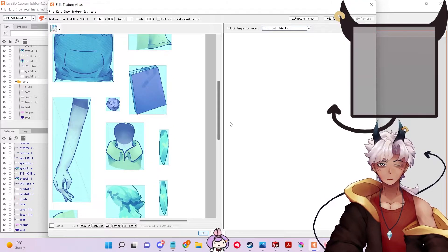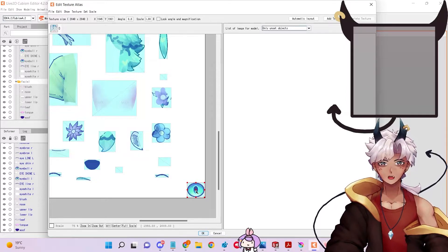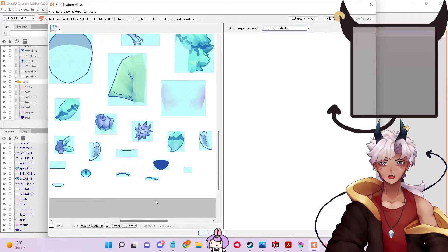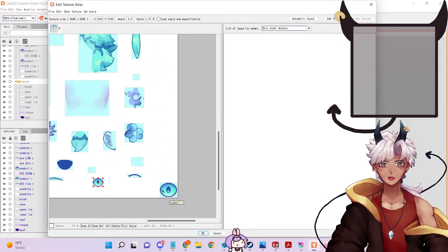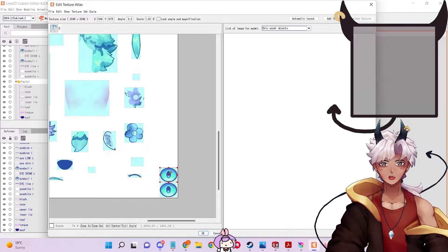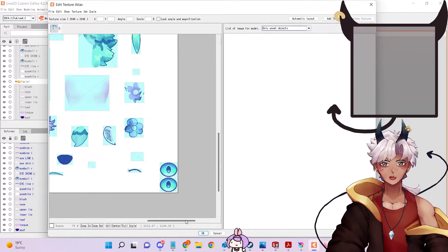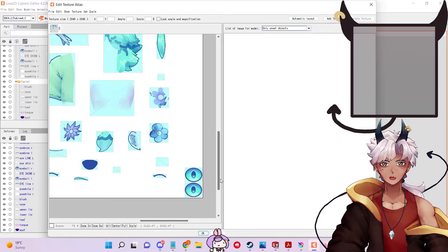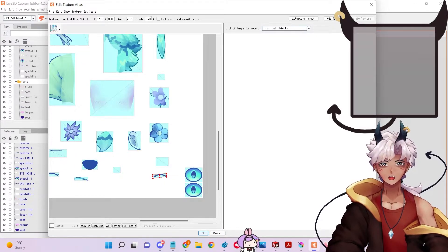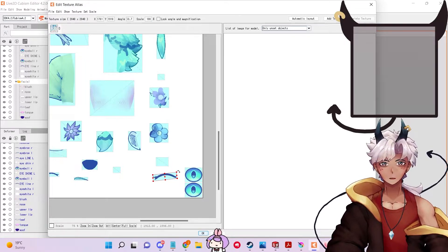Since we're on the free version, we can't have that. So we have to take what we get - that means you have to prioritize some things over others and stack them really tightly in a corner. I prefer to put the important stuff big, like the eyes. Literally anything in the top half of your body, because if you're making a VTuber model, they're never gonna see your pants. So we're gonna make as many things at 100% as possible and just stack them really tightly in a corner.